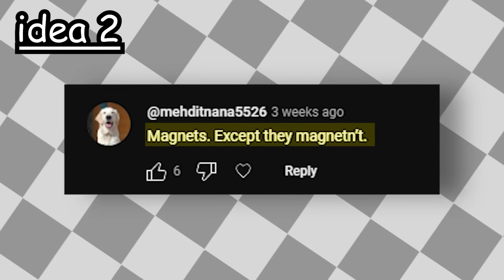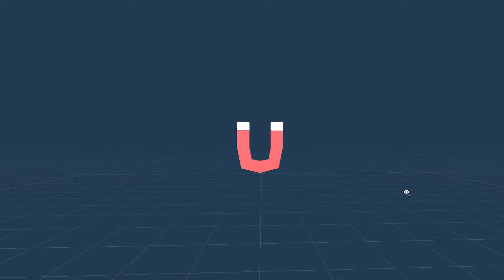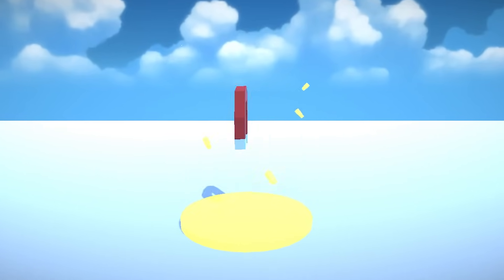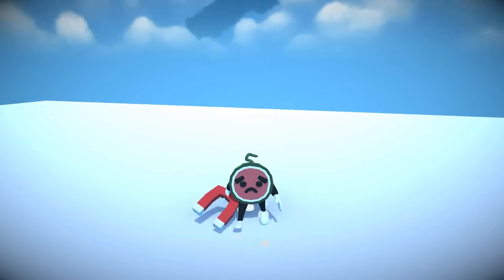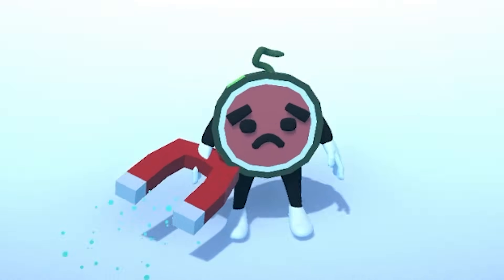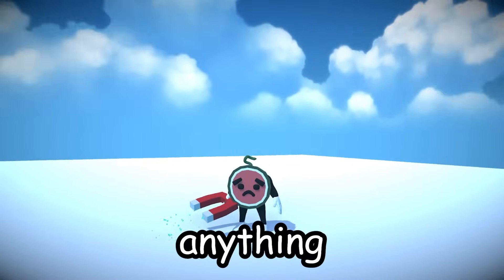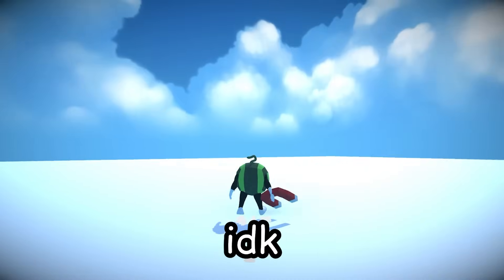Next idea. Magnets except they magnetant. I created a magnet model inside of Blender and then gave it some materials in Unity. Then I created this pick-upable object in the scene. The player can now go into it to pick it up, and as you can see, we can hold the magnet. And if you right-click, you can start using it. Except it's useless — it literally doesn't do anything. Why did I waste 20 minutes of my time doing this?